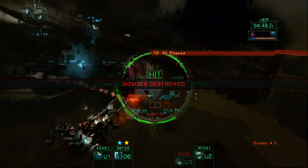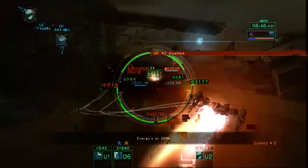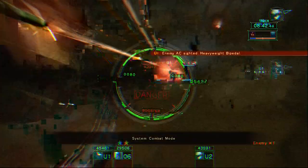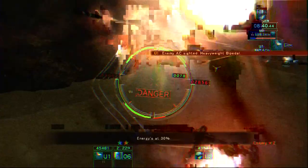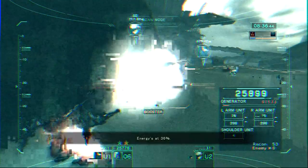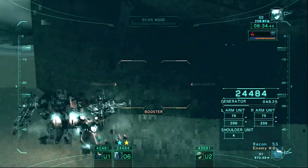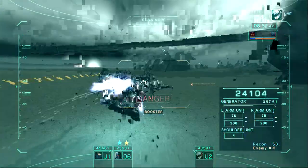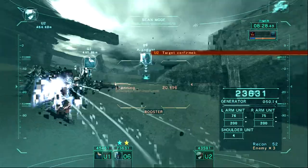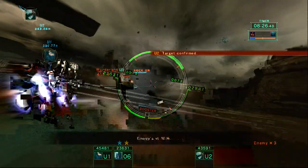Q3, face sighted. Energy set 30%. Q1, enemy AC sighted. Enemy AC sighted. Energy set 30%. U-2, target confirmed. Combat, energy is confirmed.